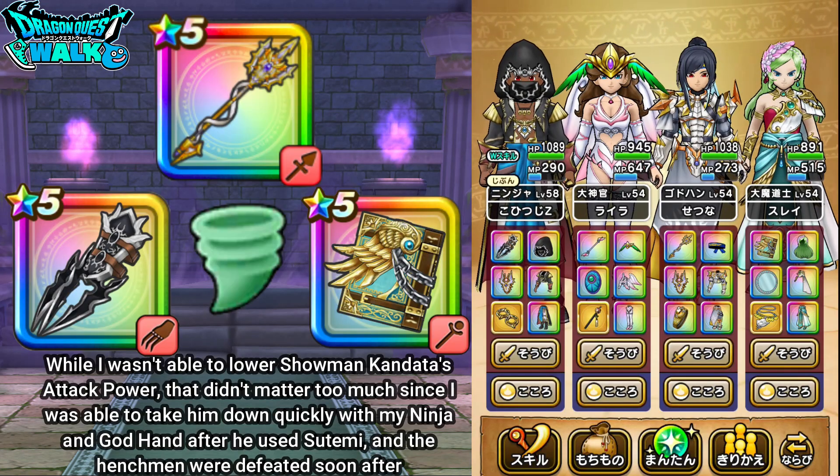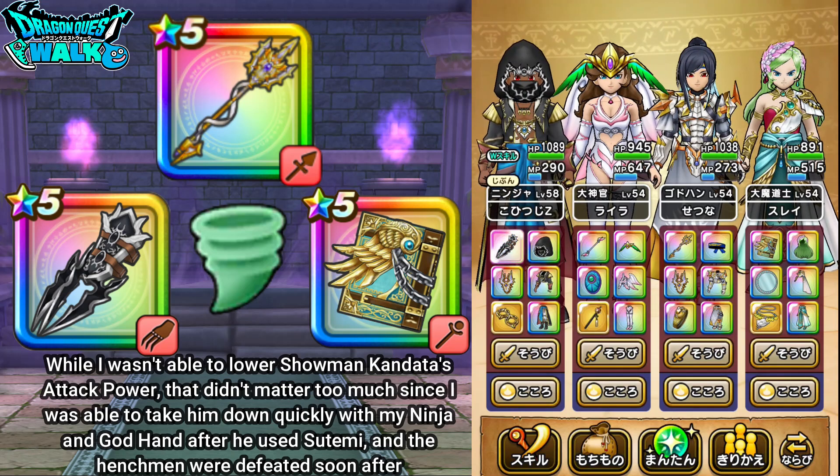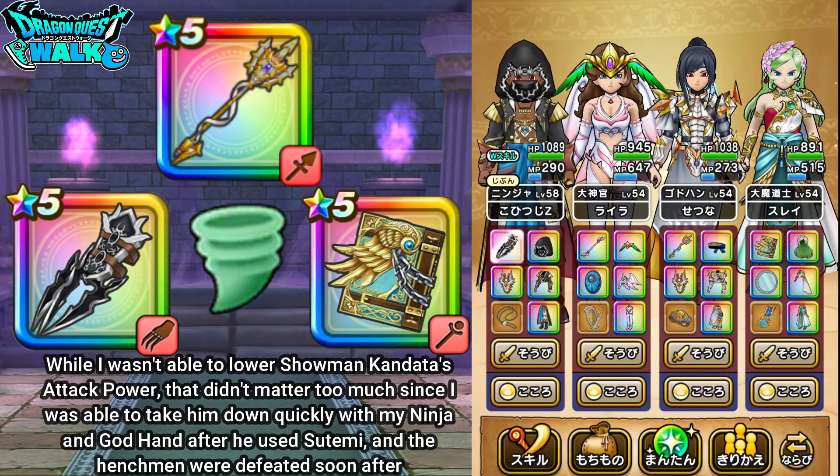That battle went actually quite well. I was not able to lower his attack power with Tempest Blow, but that didn't matter too much. I was able to take him down after he used Stemi. Once he used Stemi, the attacks from my Ninja and God Hand were able to take him down, and then the henchmen fell rather quickly. This is a very good team to use.